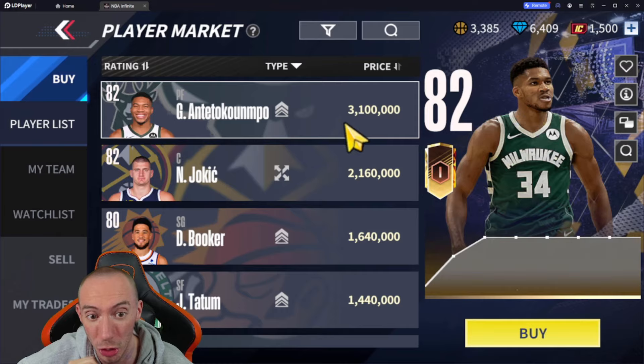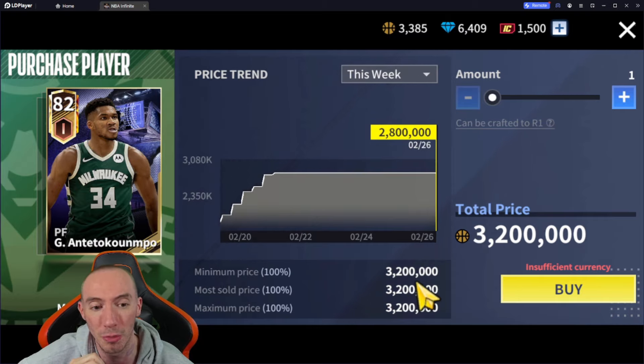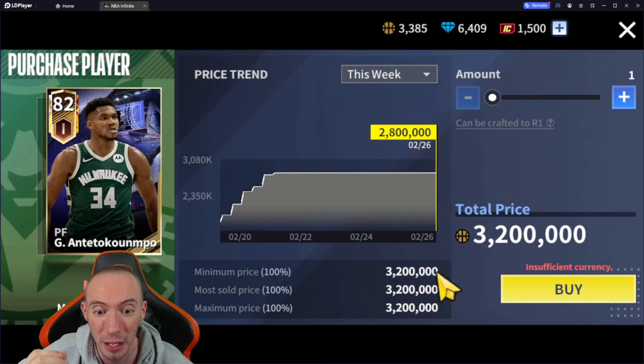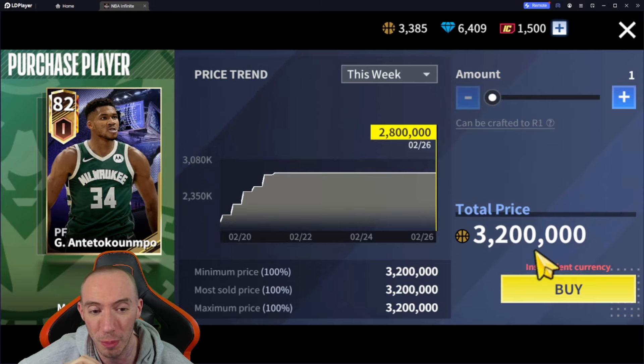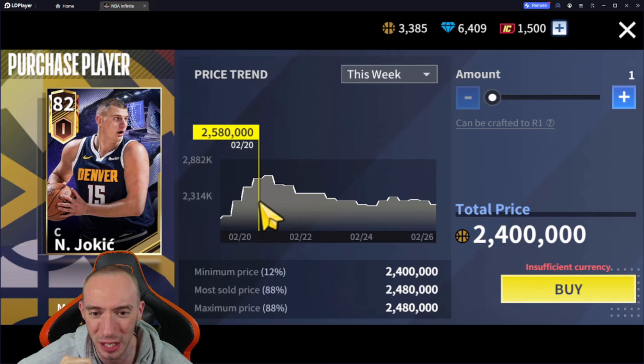Anytime you see a Giannis listed lower than 3.2 million, I recommend buying it. If you do pull this player, you want to sell for max — it pretty much always sells for 3.2 million. That's become the norm for Giannis; he's one of the most sought-after legendaries. This is a max sell and you make a ton of profit. His price trend has been quite interesting — going up and down all over the place.